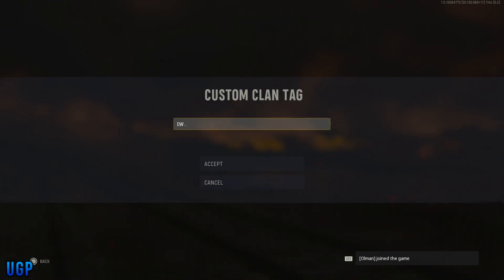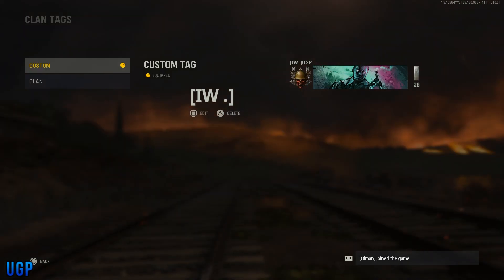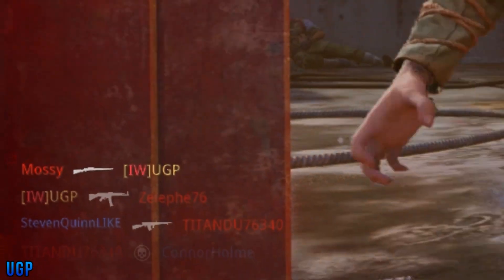From here, this will show when you go into the game that you'll have the developer clan tags. I believe you can also do this in a clan as well — just make sure that the clan leader changes and edits their clan tag.